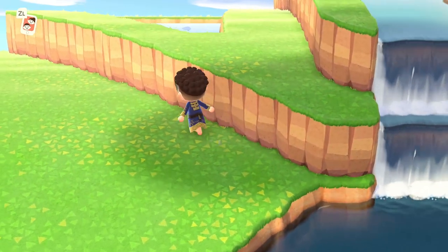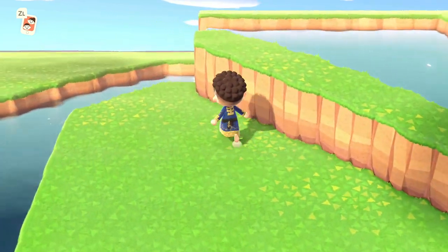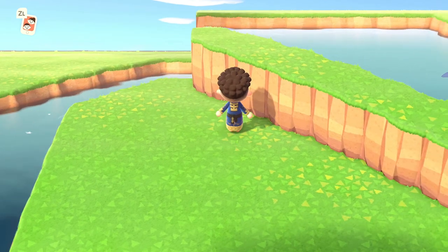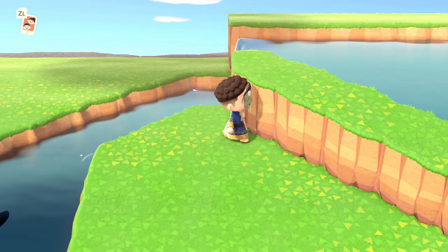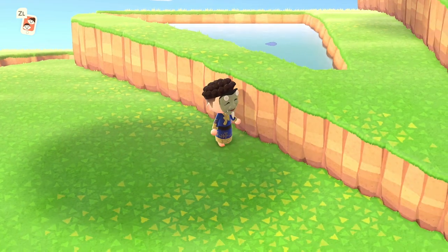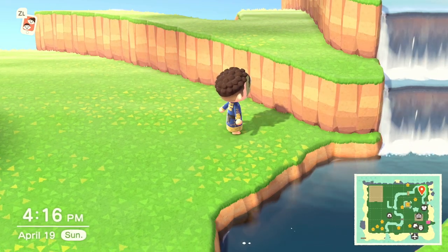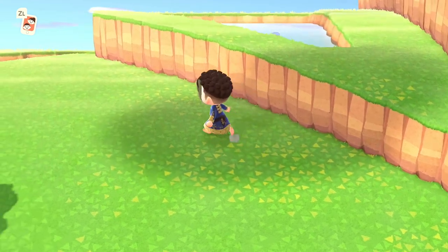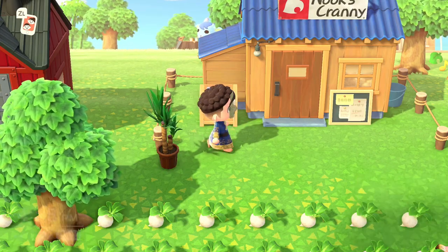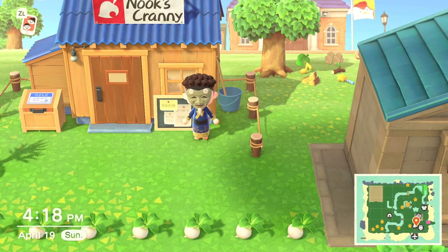I also made this little cliff area with a couple of double waterfalls, and I think it came out okay, but honestly I'm not loving how it goes with the rest of my island. It's kind of hard to make the pathing work with it because it doesn't path in diagonals, so it's not going to fit the aesthetic of the town. I'm probably going to be knocking most of this down or making it into something else. I'm pretty sure I have everything that can be built in town, and Nook's Cranny is going to be upgrading in just a couple days.